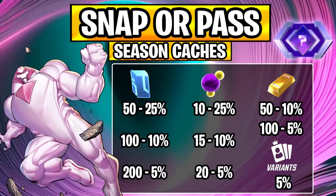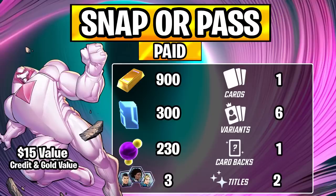For the paid pass, you have two options. I'm personally now leaning towards the more expensive one — maybe I'm just getting lucky, but I got some pretty sick variants from the season caches. If you play a metric ton of Snap or have already spent before, it might be worth it. The paid version gets you an additional 900 gold, 300 credits, 230 boosters, three avatars, and the card Nimrod.